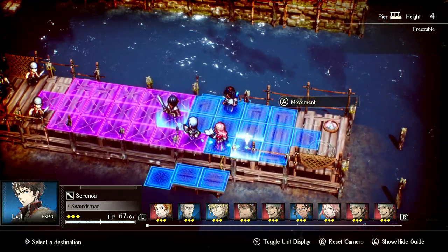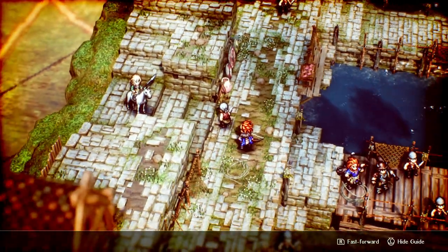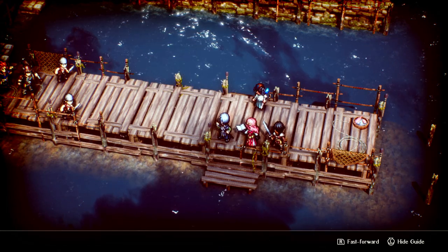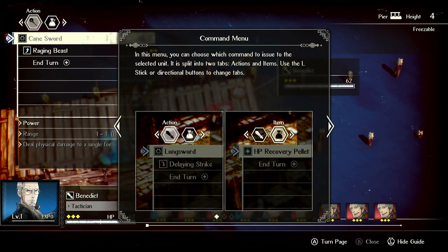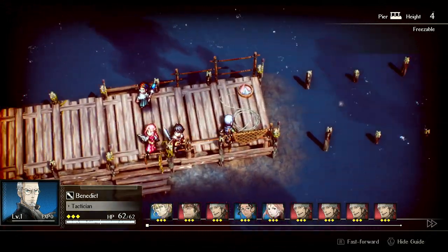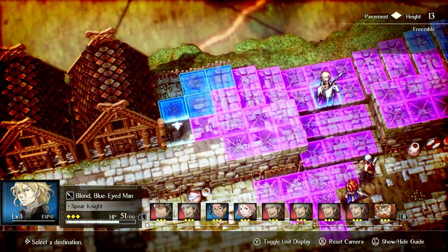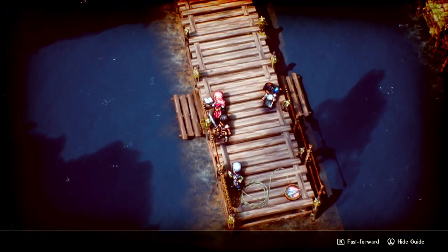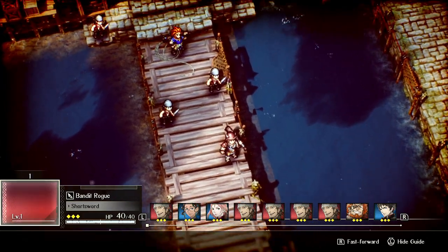The first thing you're going to do is put Sarah Noah here — there's a specific reason for this. Trish is going to shoot Roland; sometimes she misses but she usually doesn't. Benedict is going to go here. And Raging Beast Frederica — Blonde Blue-Eyed Man, aka Rolandino or Roland for short, is just going to run over here so that Trish can still shoot him.